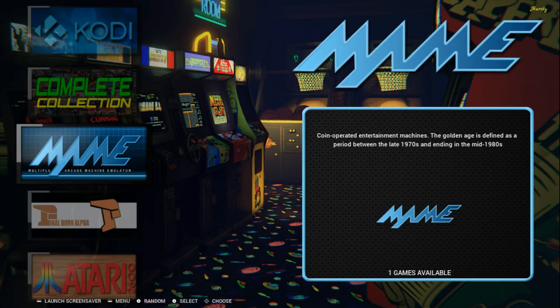Hey guys, welcome back to Harrison Hacks. Today I want to show you three new Emulation Station themes by Dwayne Hurst, aka Hursty. If you're familiar with his work, he does really amazing themes and puts a lot into the retro gaming community. He seems like a really nice guy. I'm going to leave a link in the description to his YouTube channel — make sure you go over there, give him some likes, and definitely subscribe because he does phenomenal work.